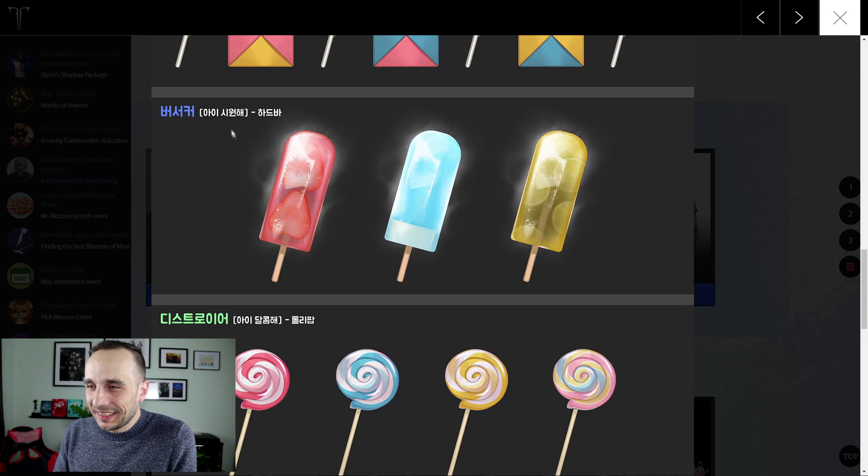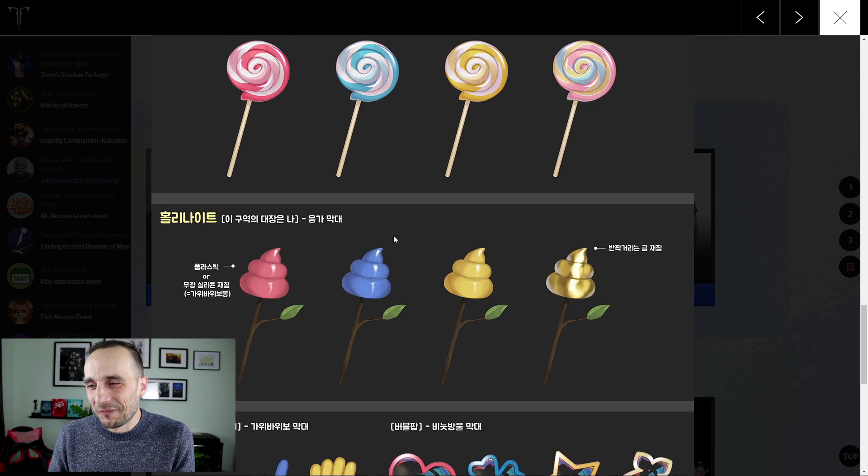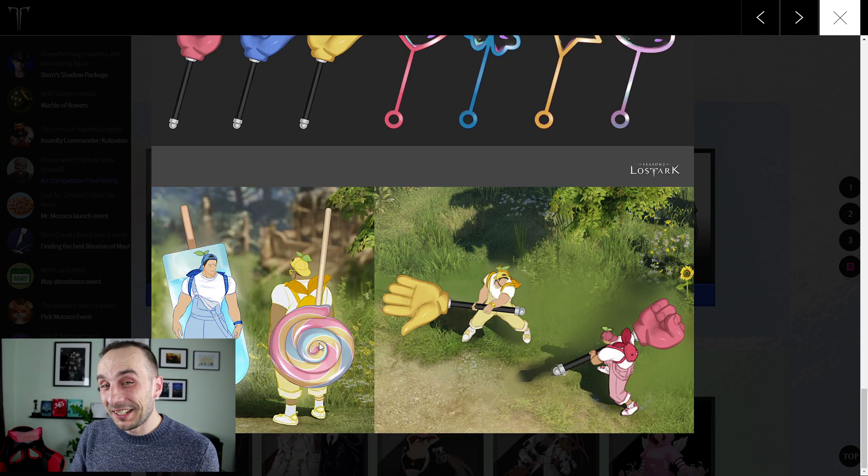Oh look at these — these are actually weapons, and these are nice! This could be a great sword for a berserker, and this can be a lollipop hammer instead of the destroyer hammer. Very nice. The costume? No thank you. But the weapons? Sure, why not. This lollipop weapon looks actually nice, and the ice cream on a stick too.